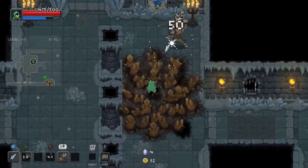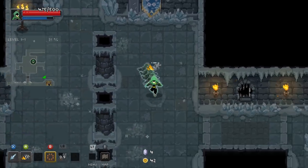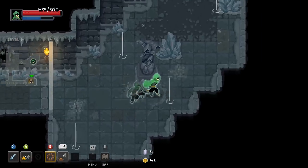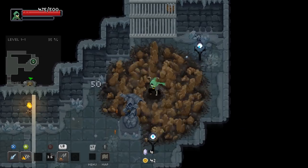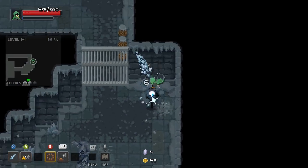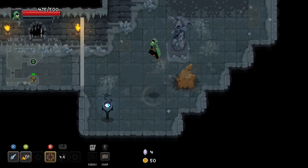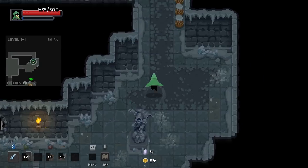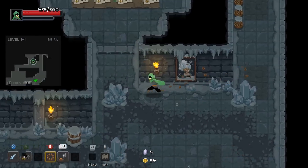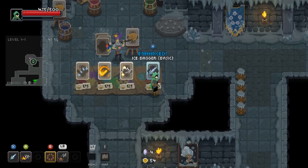They were able to hit me from that distance — I am impressed and offended. That barely did anything and he's not dead yet. We'd have to pick an element that none of the enemies are resistant to, otherwise that would create problems. Even the bosses become resistant to things.